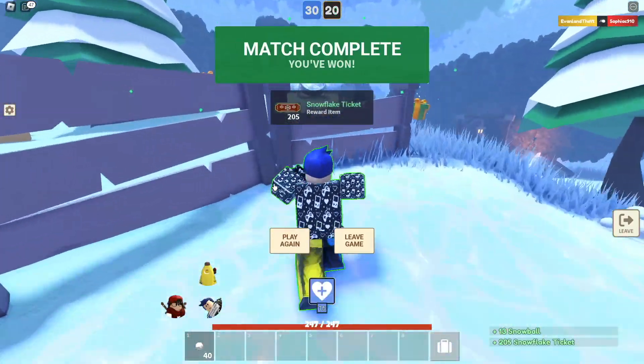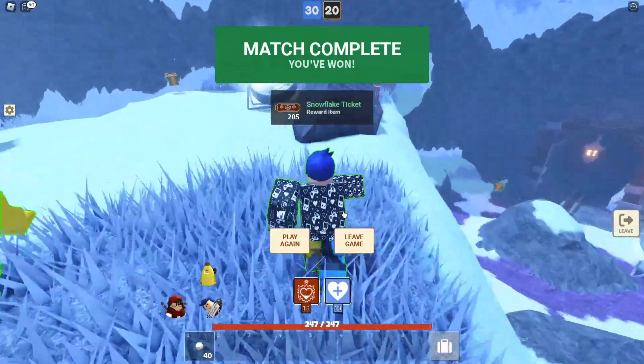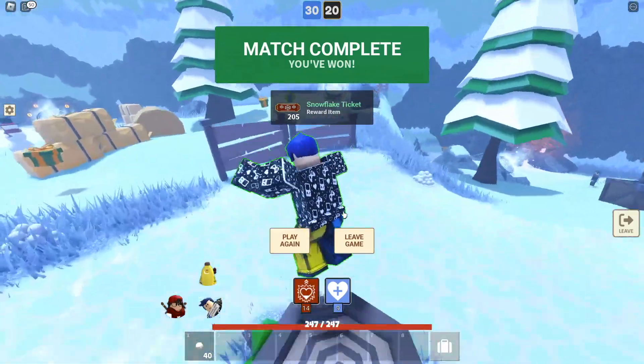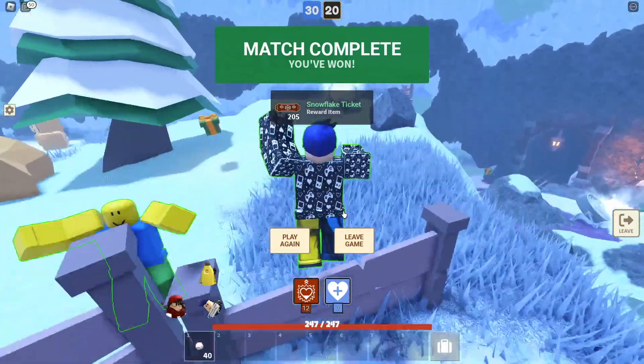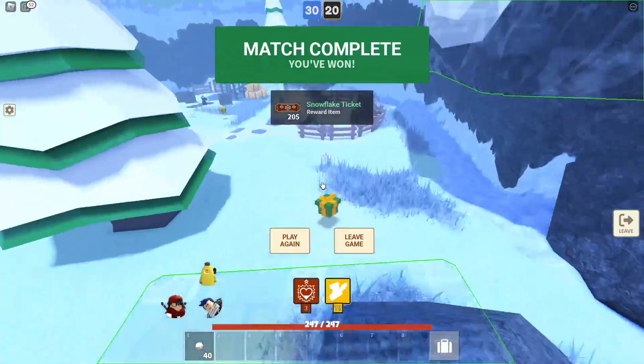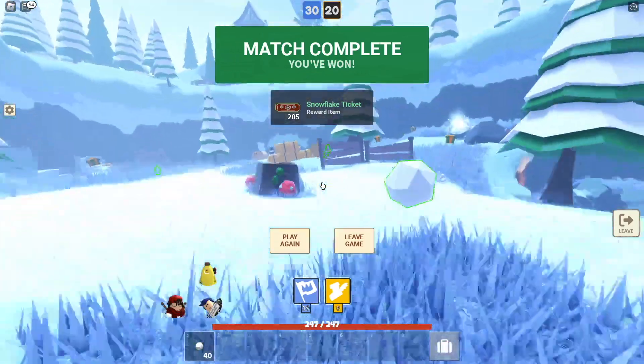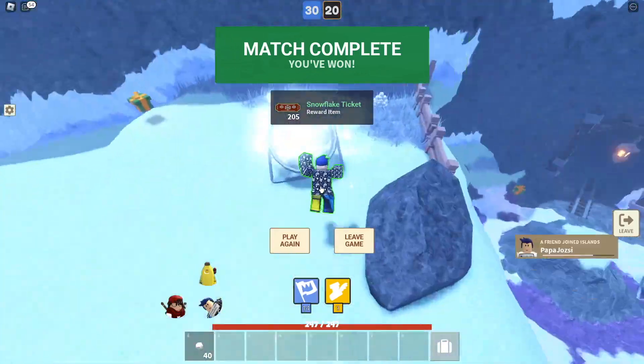As soon as you win, you get a ton of Snowflake tickets — 205. You get an average of 5 Snowflake tickets from killing an evil gingerbread, so getting 205 means you'd be getting 41 times the amount — you'd have to kill 41 evil gingerbread to get 205. I think that's pretty good.